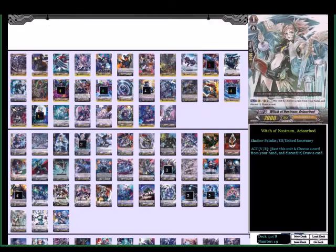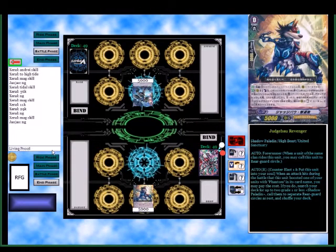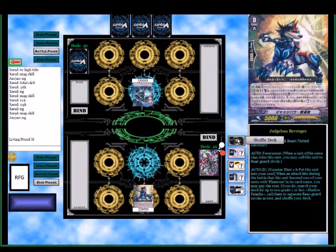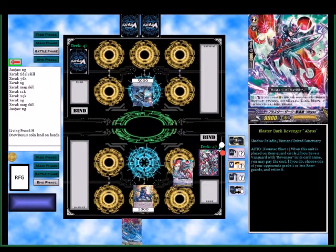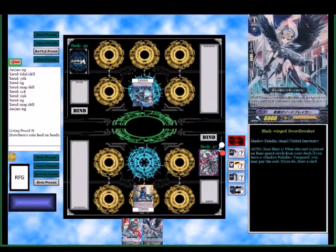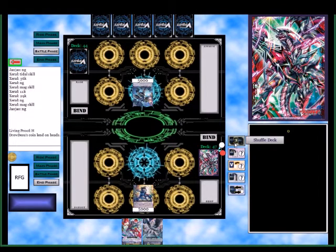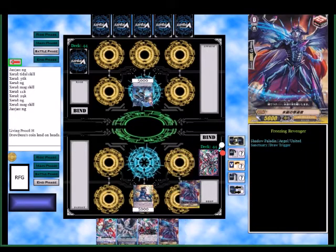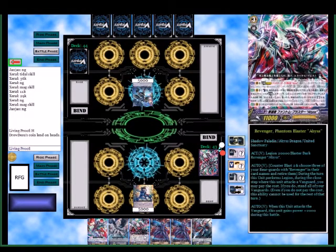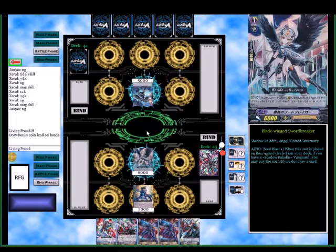All right, we got ourselves a game here — going against Blau. I haven't seen Blau in a long time, so it'll be an interesting matchup. I know revengers can have a decent matchup against Novas, especially since I'm able to retire units fairly easily through the majority of my skills. This hand is not good, so I'm going to mulligan. I'd rather have the chance to ride up versus having the extra plusses from Sword Breaker — I don't think it's worth the risk.